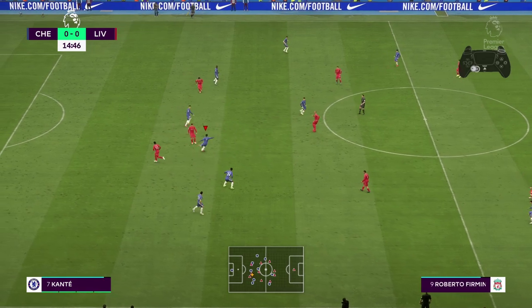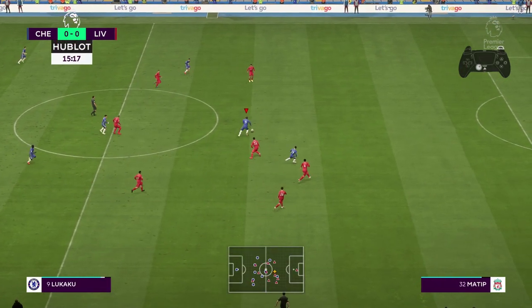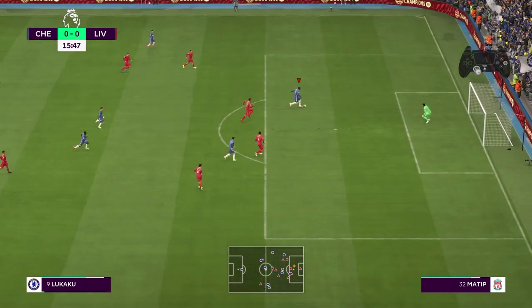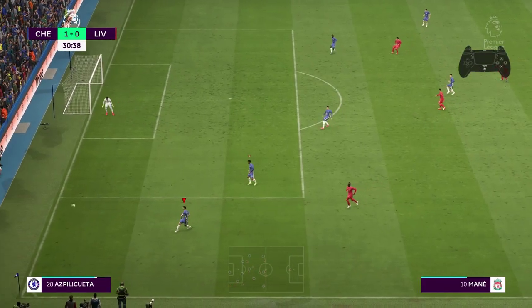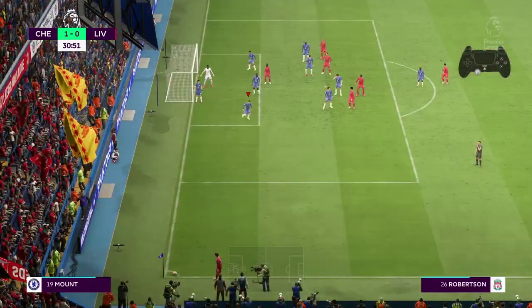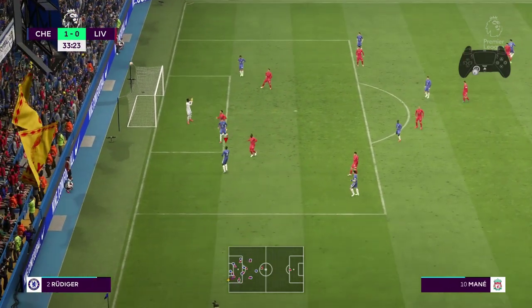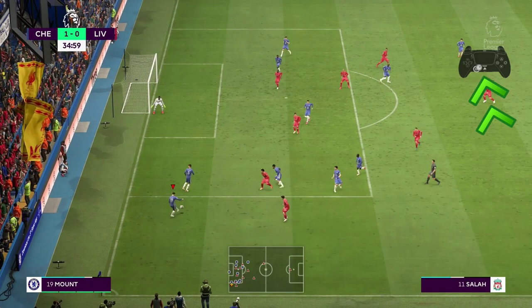Moving now to another new feature added by EA Sports. In FIFA 22, there are new ways to clear the ball and put you from a pressure situation to a deadly counterattack in no time. I'm talking about the new clearances in FIFA 22. We've got the directional clearances, and this is a new default option for clearances, with ball trajectories now following the left stick input as much as they can, while still trying to perform the earliest contact with the ball.